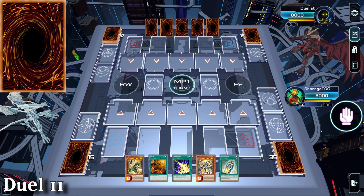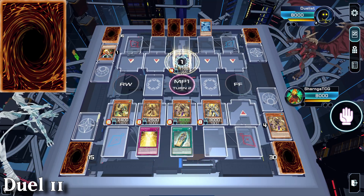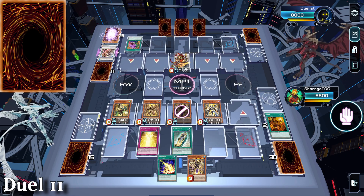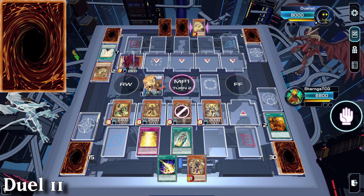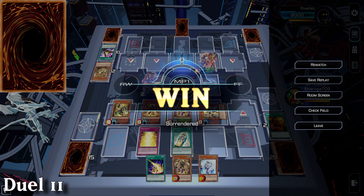Game 11 has us face off against Swordsoul. We get all 5 guards on the field with Canopic Protection and Kings. They do a really good job of blocking us because they negate Duamutef, but even 1 negate is not enough. With no ability to break the board on turn 1 and me winding up for a second wave of summons, they scoop.